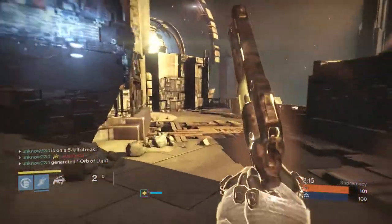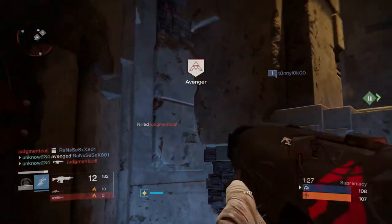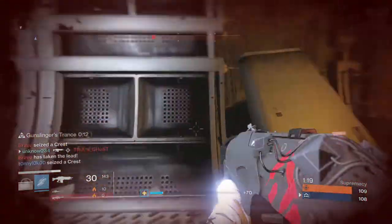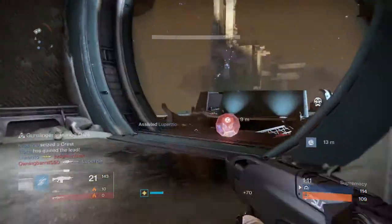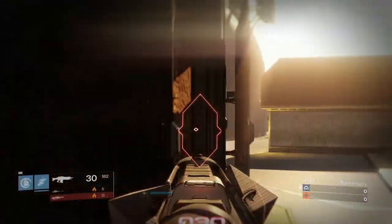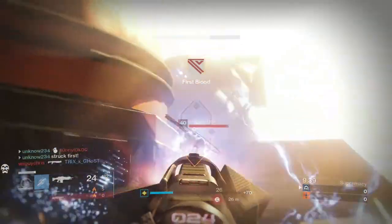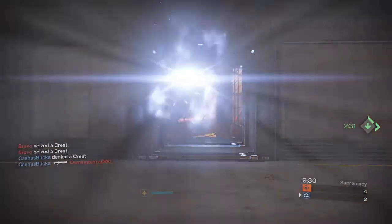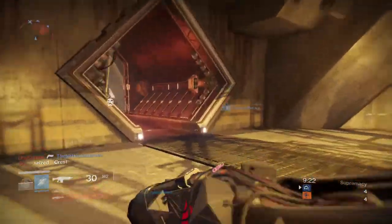I heard the Fist of Havoc sound, so I'm not going to deal with the hammer. All the crazy shotgunners. Don't worry teammate, I'll help you. That was so close, I almost died there. I'm just getting all the assists now. The enemies are over here — yes, got a kill! He was just lagging, that's why he wasn't taking any damage. That was kind of weird. But this game is starting pretty well — we got a couple kills. We haven't gotten any crests though, which is what's actually important in Supremacy. Every time I kill someone, there's always one of his buddies around the corner.